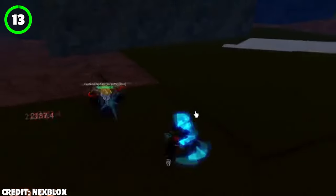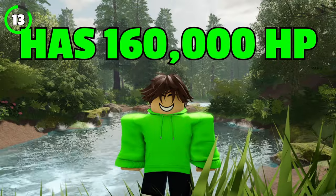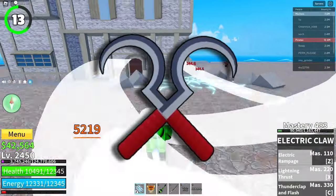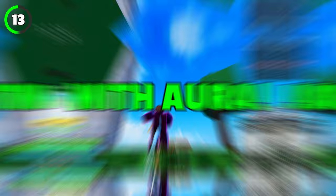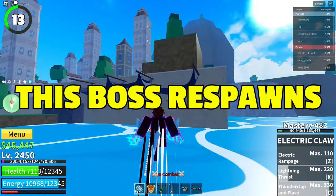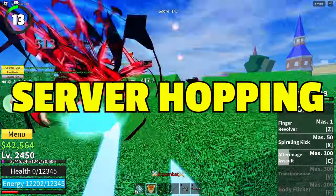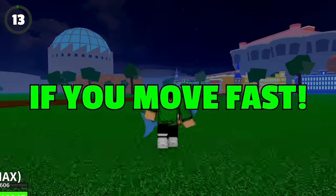Captain Elephant is one of the trickiest bosses in the third sea. He's located on the Floating Turtle Island, has 160,000 HP, and deals 2,300 damage per hit. He uses Twin Hooks, which he can drop once he's defeated, while also infusing them with Aura. He also wears a Jaw Shield but doesn't drop it. This boss respawns every 30 minutes, and upon defeating him gives you 40,000 belly and 90 million XP. Server hopping Captain Elephant for an hour will get you close to 1.6 million belly if you move fast.